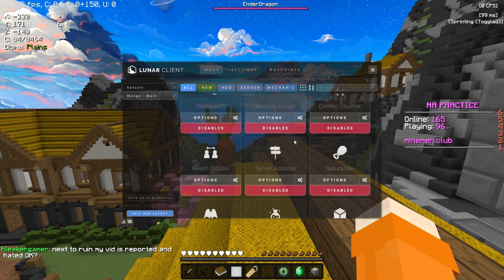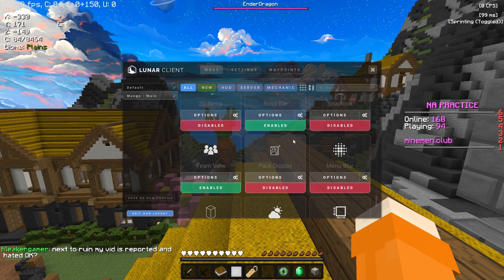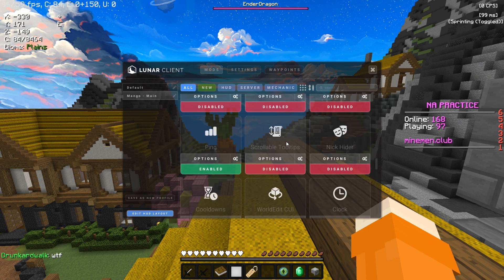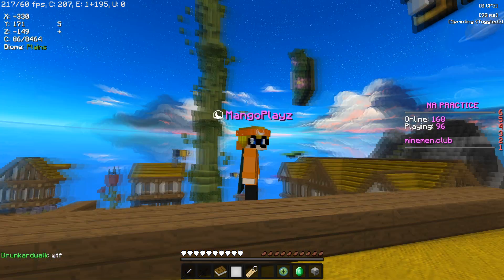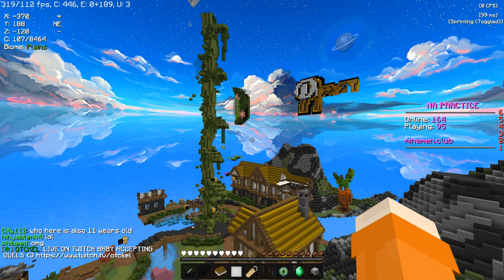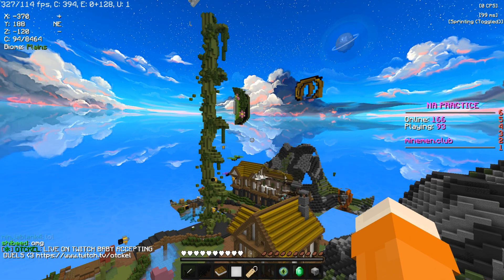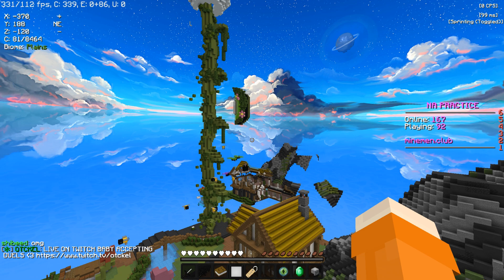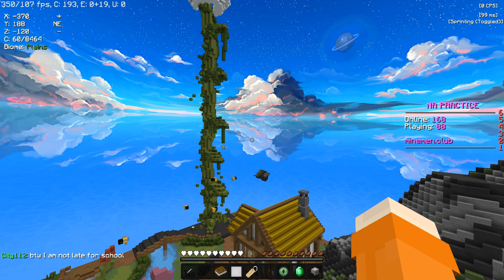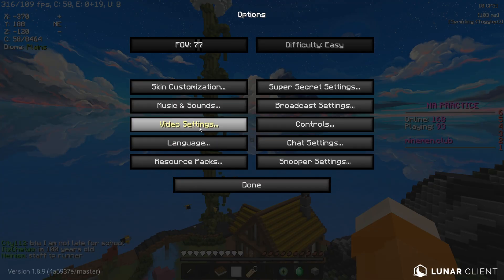That's about it for the Lunar settings. If you've copied them all down and you're happy with that, we will get on to the Minecraft settings. Just to clarify, these settings are all built around my PC and what my PC can handle. I'll leave all my specs in the description. If you have a similar PC, feel free to copy. Click Escape, then Options, then Video Settings.